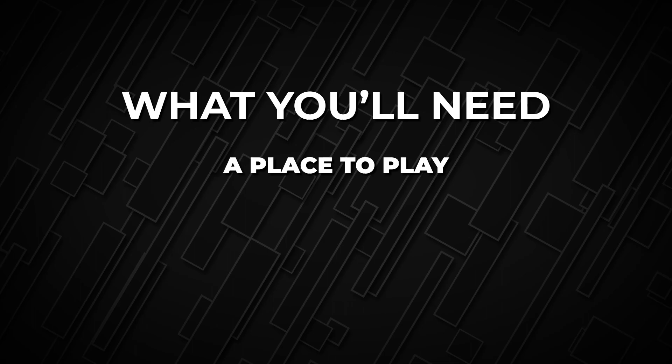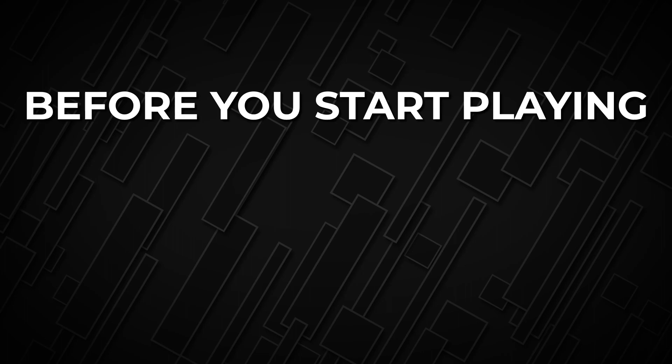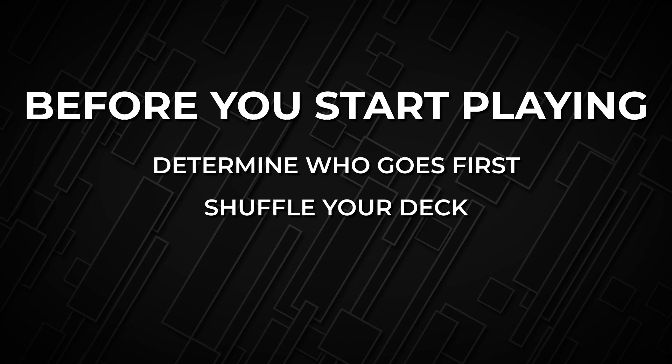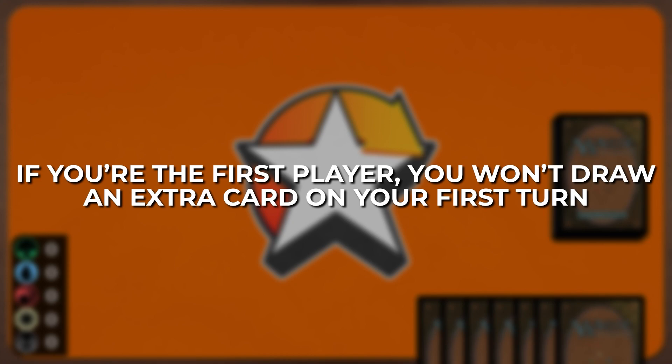To start playing all you really need is a place to play, someone to play against, and a deck. Each player starts the game with 20 life. The goal is to reduce your opponent's life total to zero before they do the same to you. Before starting, determine who goes first. Make sure to shuffle your deck, and once you put your deck within easy reach it's now known as the library. Draw an opening hand of seven cards from the top of your library. If you're the first player you won't draw an extra card on your first turn, but after that each player draws a card at the start of their turn.